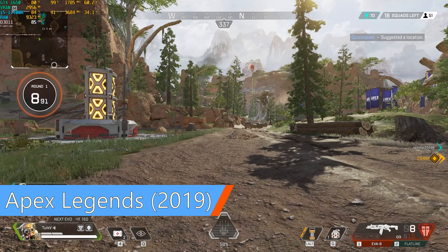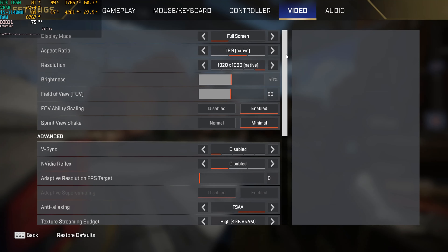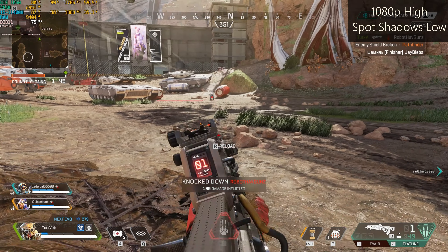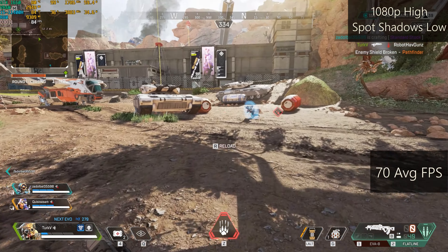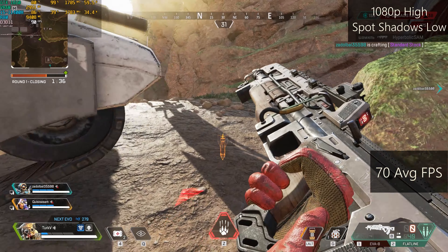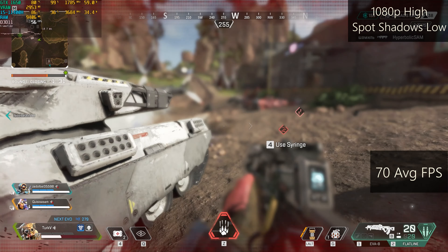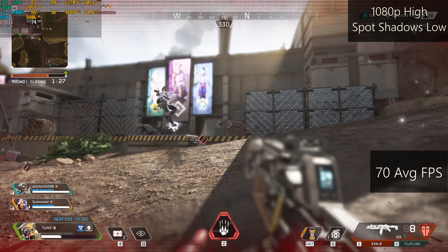The next game is Apex Legends, one of the most popular games on Steam. Graphics here are set to high. Only spot shadows are low, because this setting is kind of broken. Here I'm enjoying 60 plus FPS all of the time. Even in intensive scenes like this one, the frame rate tries to stay above 70, which is great. All of the games for today are tested on 1080p resolution.